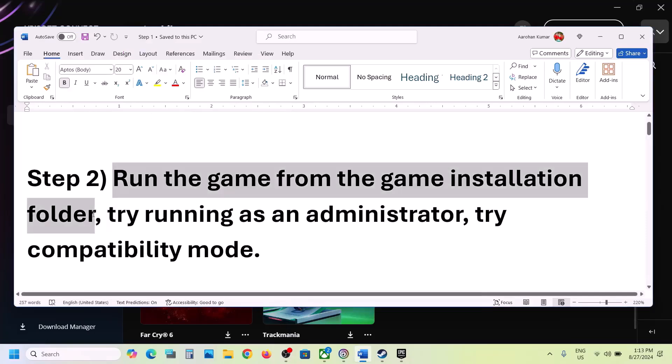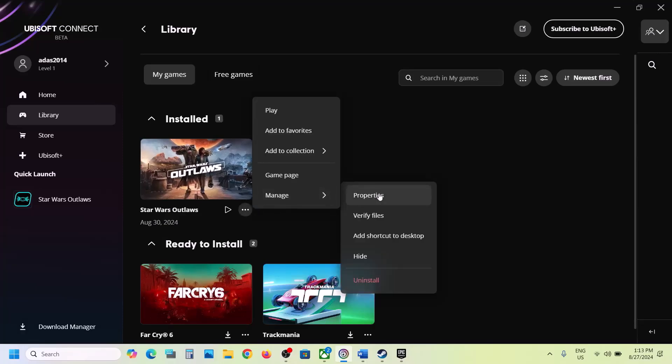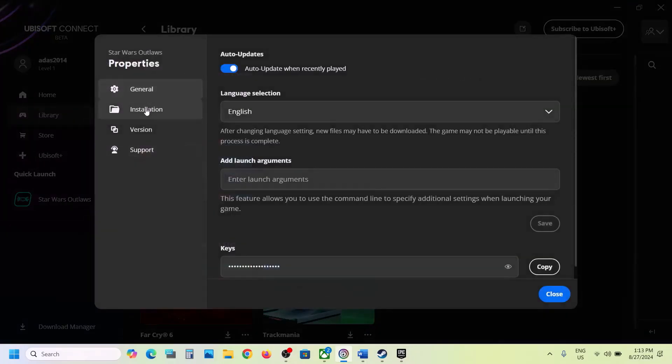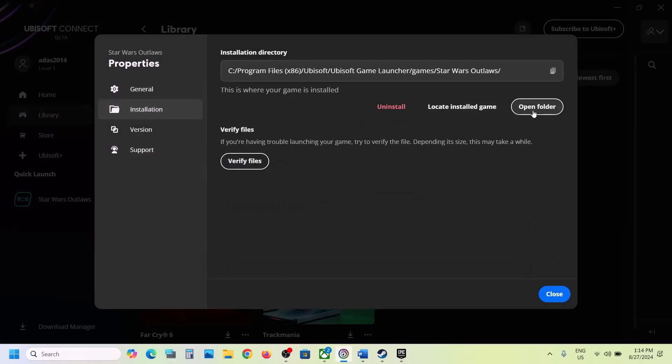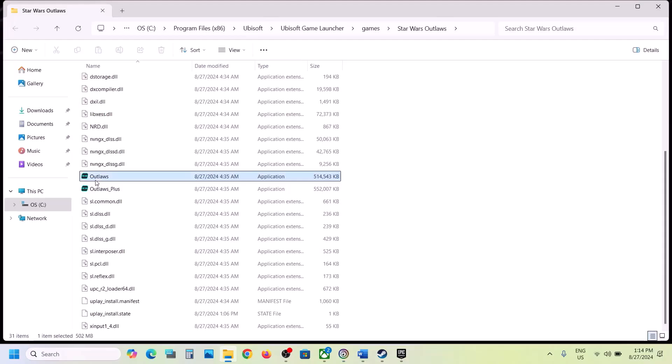The next step is to run the game from the game installation folder. For this, go to Ubisoft Connect and then click on the three dots on the game title, then select Manage, then go to Properties, then go to the Installation tab and then click on Open Folder. This will take you to the game installation folder. Over here you can see the game exe file — double-click to try launching the game from the game installation folder.